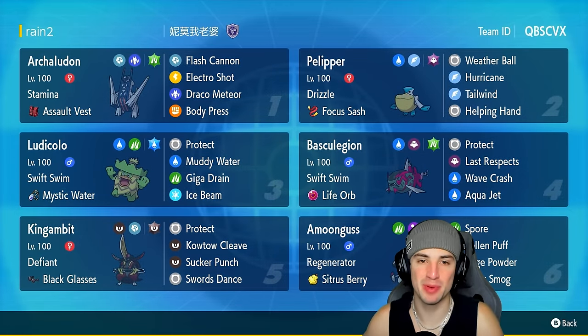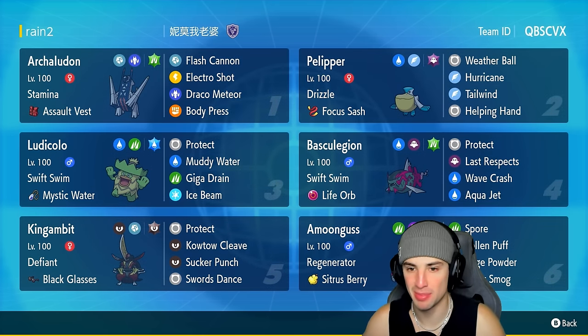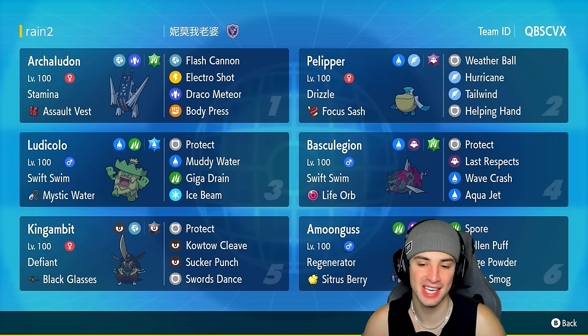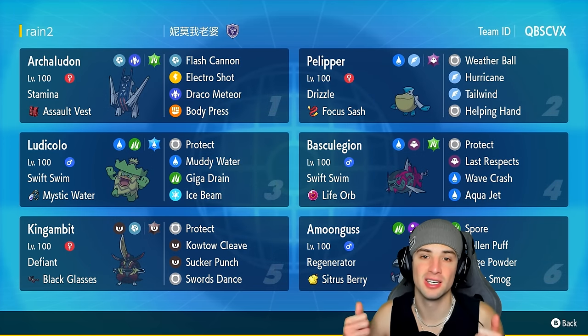My boy Ludicolo getting after it today, ripping up on the Regulation H ranked ladder. Had a lot of fun using this rain squad — Archaludon, Basculegion, Pelipper, Ludicolo, Kingambit, and Amoonguss. Everything worked out well going 2-1. That's going to be it for today's video — if you enjoyed the content, don't forget to smash that like button and subscribe to the channel!